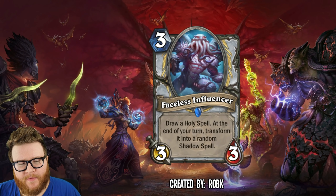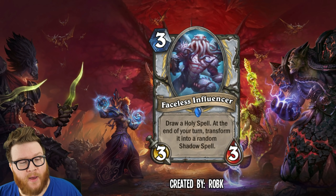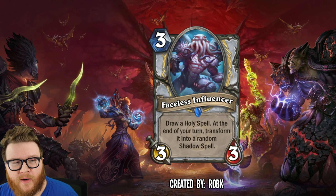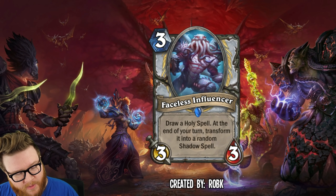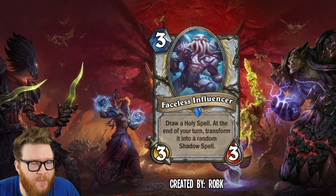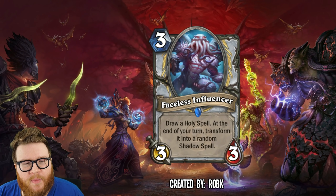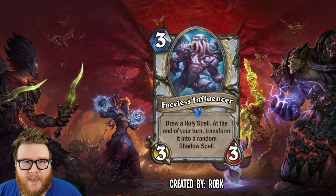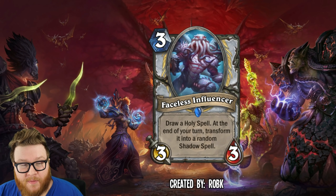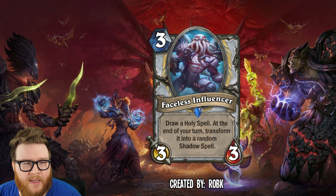Moving on to the Faceless Influencer from Rob K — a three mana three-three for Priest. It reads: Draw a Holy spell, and at the end of your turn, transform it into a random Shadow spell. Some Shadow support as well. I really like the idea of this card manipulating two different sides of spell schools. Say you're at ten mana late in the game and you really need to heal — you're happy to get a Holy spell off the top for healing or maybe a Holy Nova for a board clear.